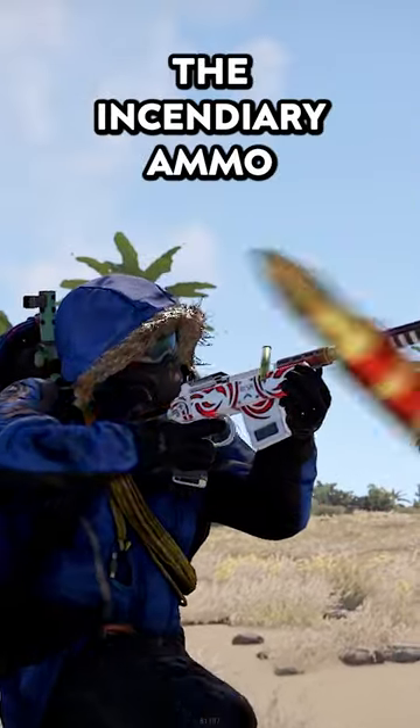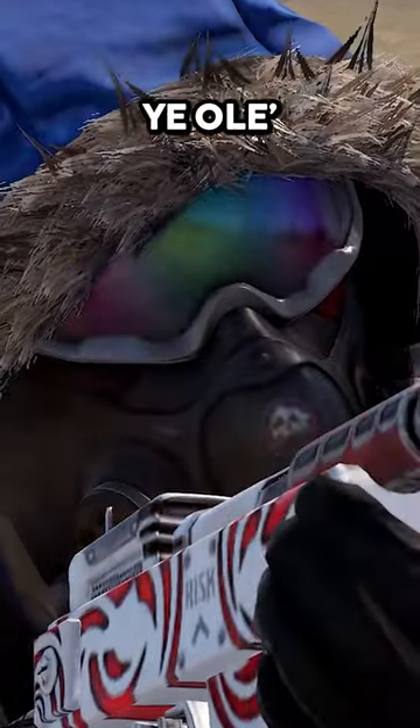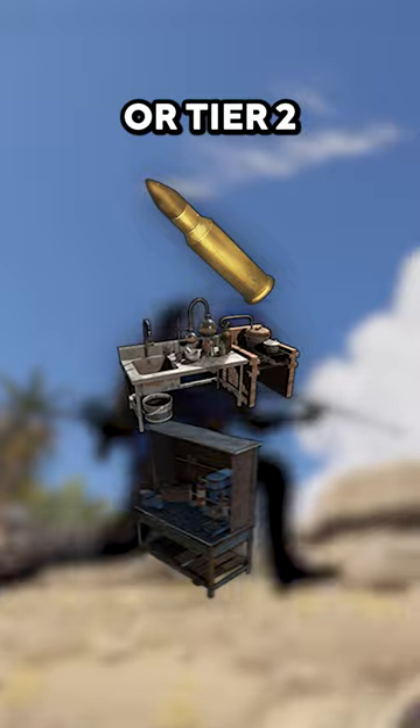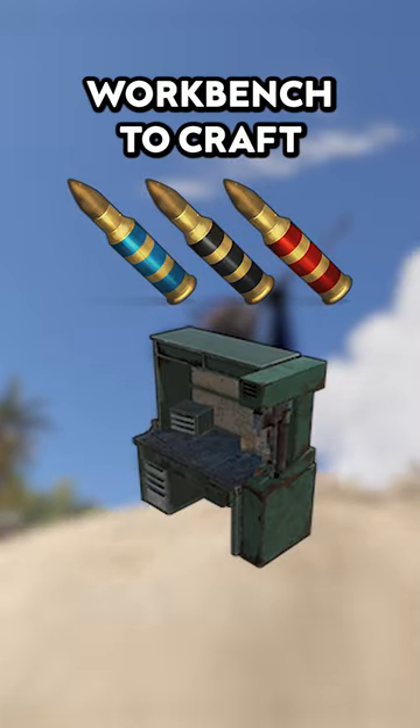There are four types of rifle ammo in Rust: the explosive ammo, the incendiary ammo, the high-velocity ammo, and the standard 556. The standard ammo can be crafted at a mixing table or at a tier 2 workbench. The rest require a tier 3 workbench to craft.